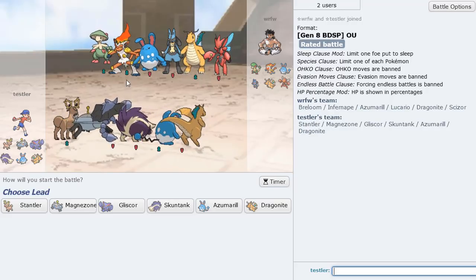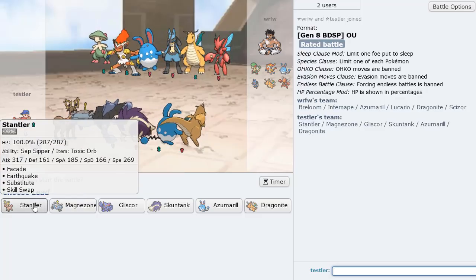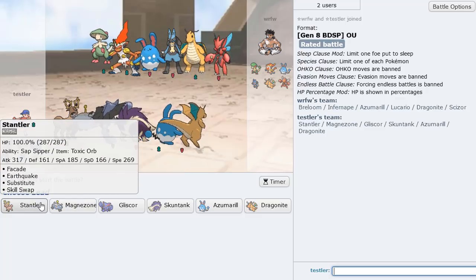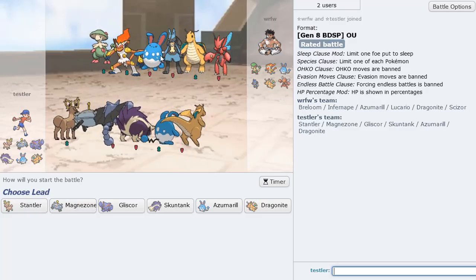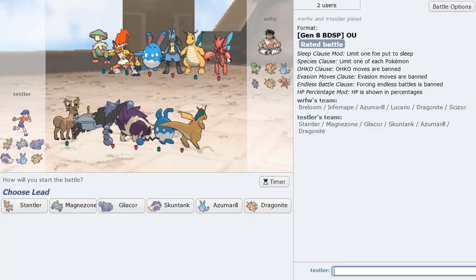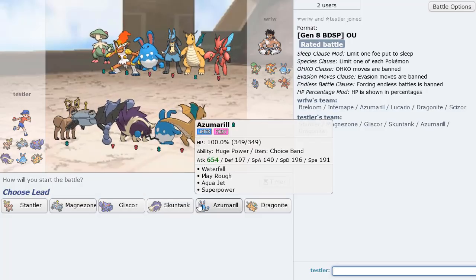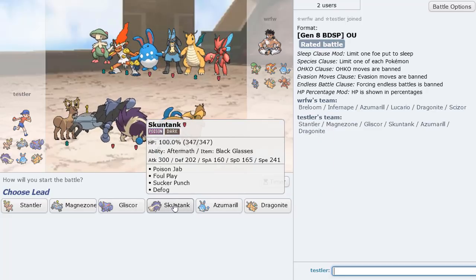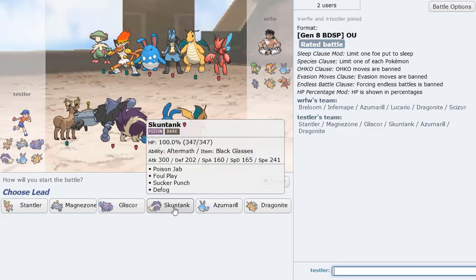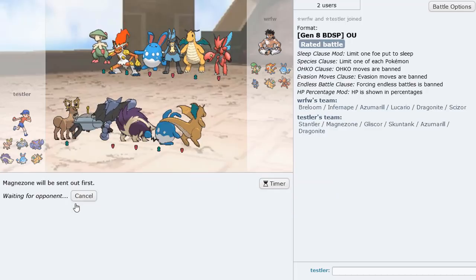Here we have some kind of offensive, colorful team. There's no way Stantler can put in work in this game — look at his team: three Fighting types, Azumarill, Dragonite. Six priority moves by the way — you already know this is going to be a tough matchup for us. I don't know how we're going to put in the work but we'll try. I'm going to lead with Magnezone because I already know for a fact he has no Ground types.